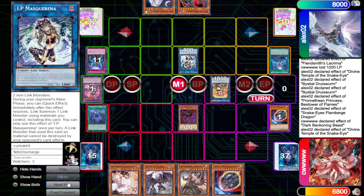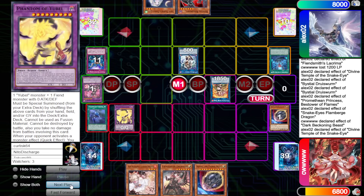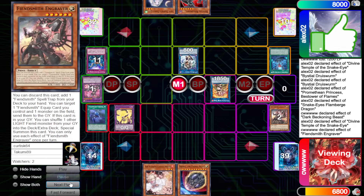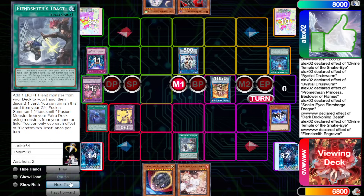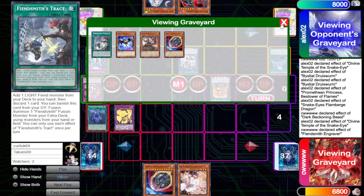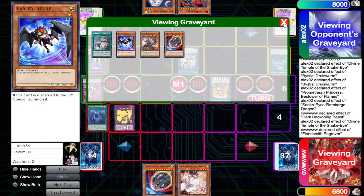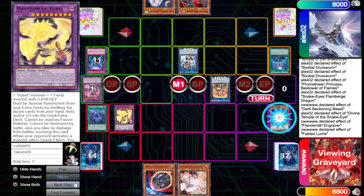They Temple Summon out the IP, and now the opponent has to extend if they want to threaten anything. Put back Spear of U-Bell plus Dark Beckoning Beast, Summon out Phantom of U-Bell. Activate Engraver, Discard to search out Tract, nothing on resolution, then Activate Tract, Add Lurie, Discard Lurie, Lurie effect to Special Summon itself out. In response, the opponent could chain Baldrake to try to banish Lurie and keep CW off the Fiendsmith stuff — which I don't think would be bad.